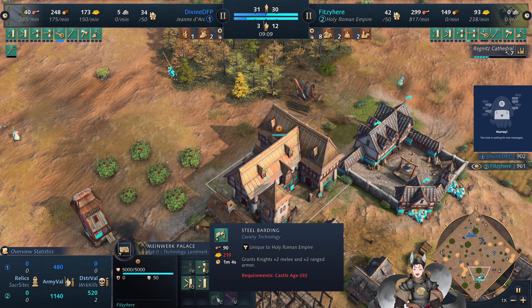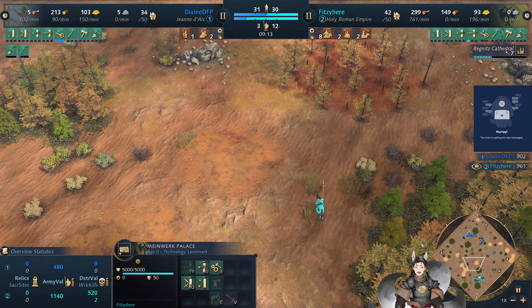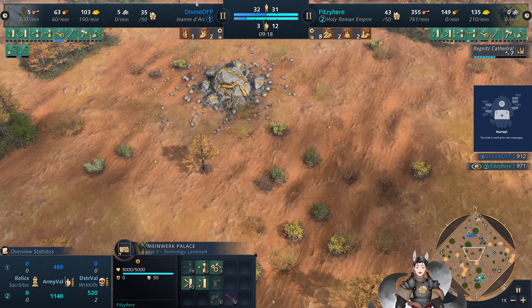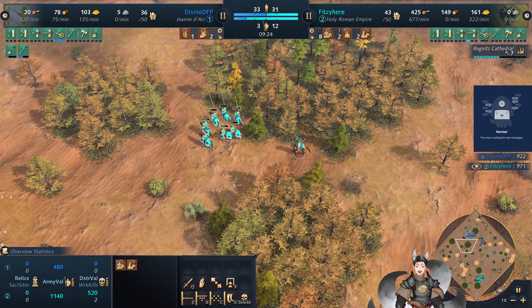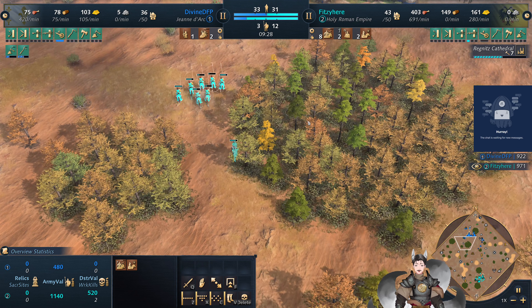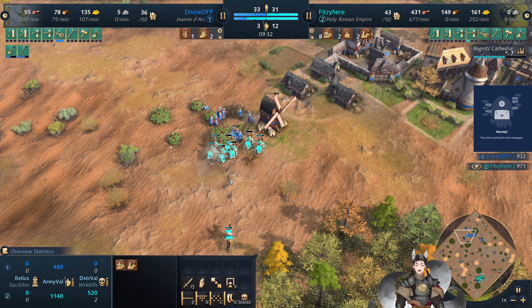This is also a castle-age technology. We could try deploying out some knights — this upgrade is actually pretty cheap as well, with 300 resources. That's pretty cheap. We could pull out some super heavy knights this age, or this upcoming age. They should be able to get up to 8-8 armor in this age, which is quite significant.